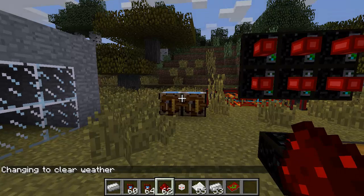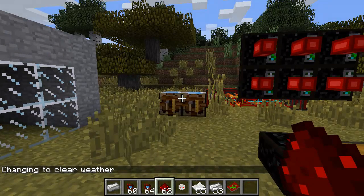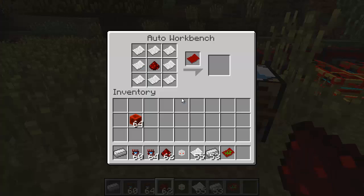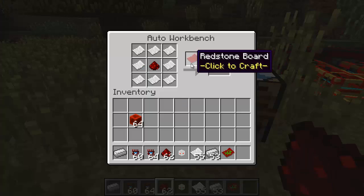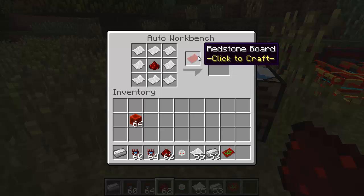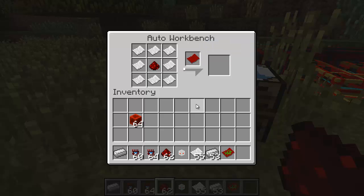One of the things that this will allow you to do is to create programs for your robots. The first item introduced in this new version is the new redstone board. The recipe looks very close to the recipe of a blueprint or template, except that in the center you need a piece of redstone. This allows you to craft a redstone board, which will be used to write programs that will then be used on robots to have them do many different things.